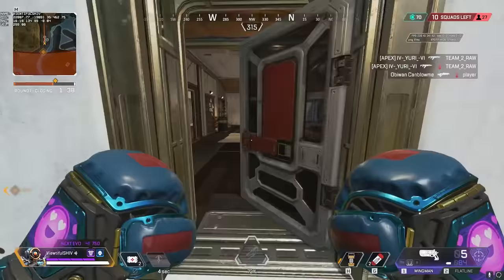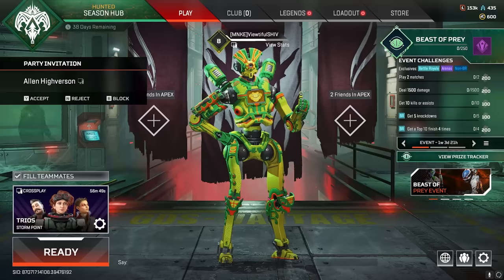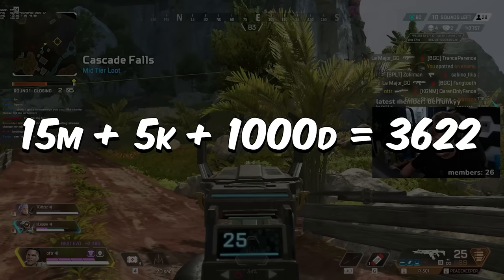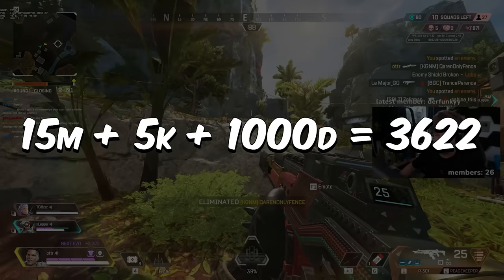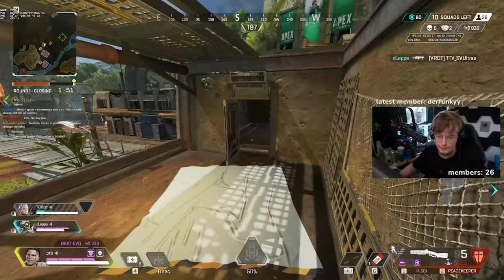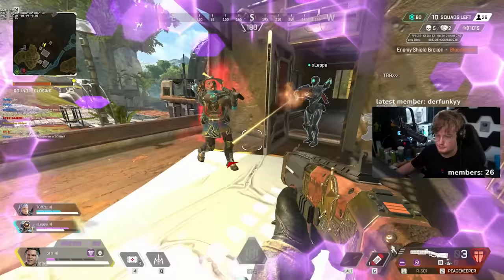Playing in a pre-made party not only increases your chances of doing well and winning, but also gives you a 5% XP boost. Assuming a 15-minute game with 5 kills and 1,000 damage on average, that amounts to roughly 3,622 points per game — not accounting for top 5, killing the champion, or winning, all of which add a nice amount of experience too. There's also a way to significantly increase your experience gain up to 3 times as much per game.